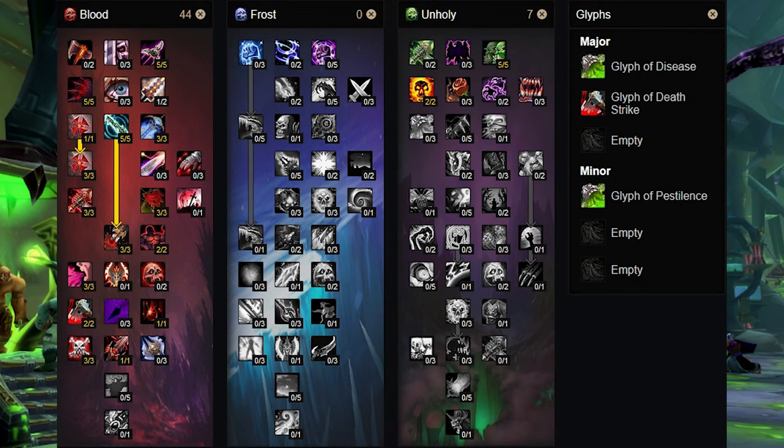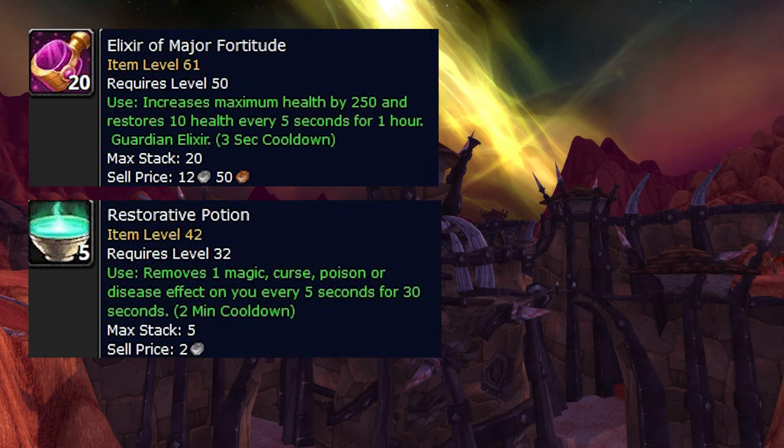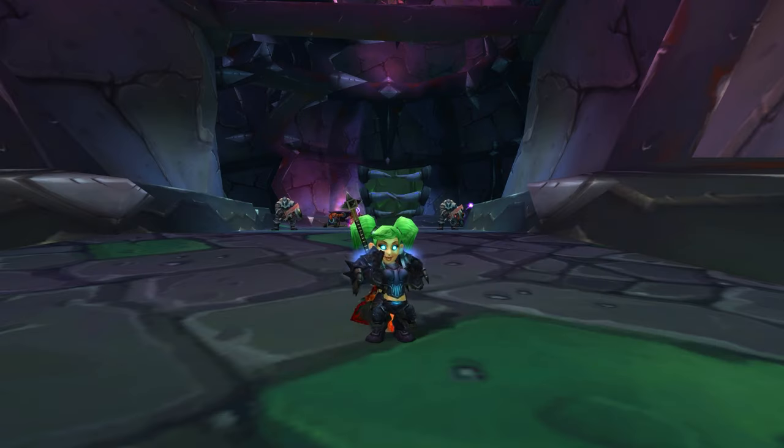Here are the talents and here are the glyphs — link is in the description. Max out Improved Icy Touch after this, followed by Toughness. Buy yourself a whole stack of Super Healing Potions and level 55 food. You absolutely do not need these, but if you are worried you can grab some Elixir of Major Fortitude and Restorative Potions for the rogue poisons. Remember to train your abilities every time you level up — it does make a huge difference.